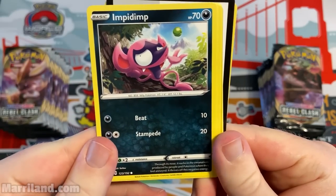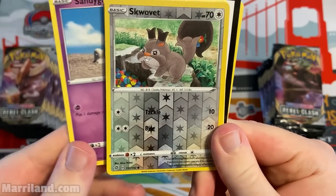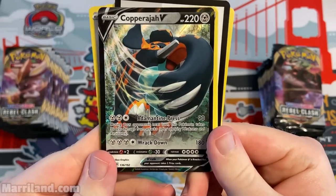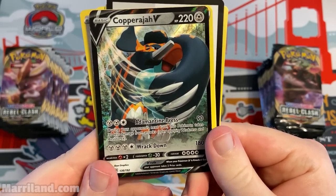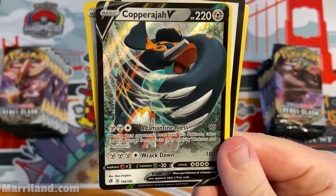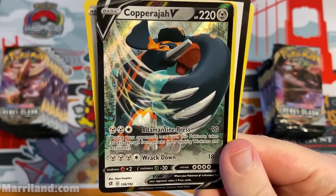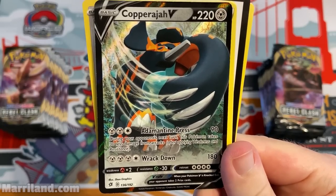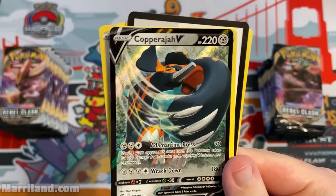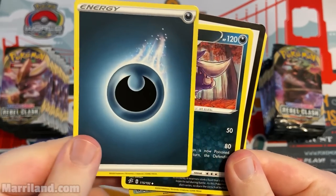Pack one — Impidimp, Shinx, Sandygast, Reverse Foil Squabbit. And wow, first pack is a good one! It's a Copperajah V, 220 HP, metal type. Adamantine Press — during your opponent's next turn this Pokemon takes 30 less damage from attacks. And then four energy for 180 damage. That's pretty wild, definitely a good card to get.